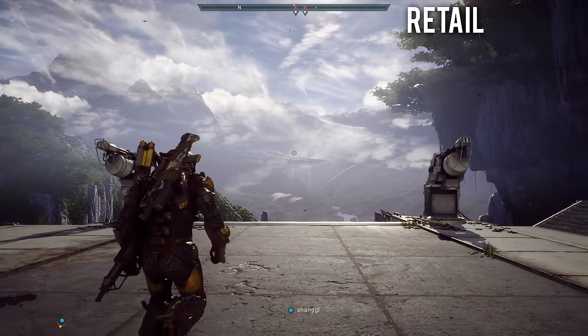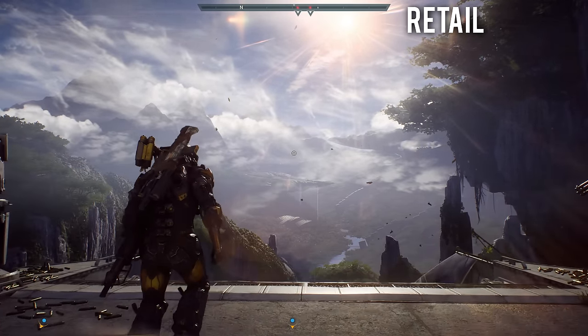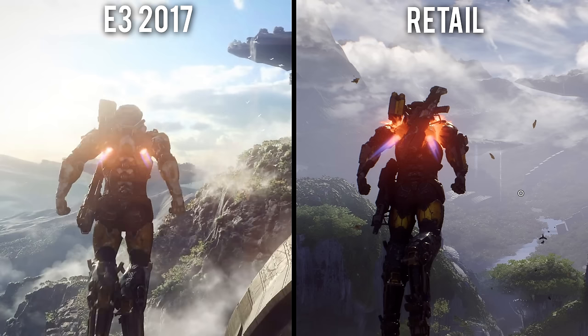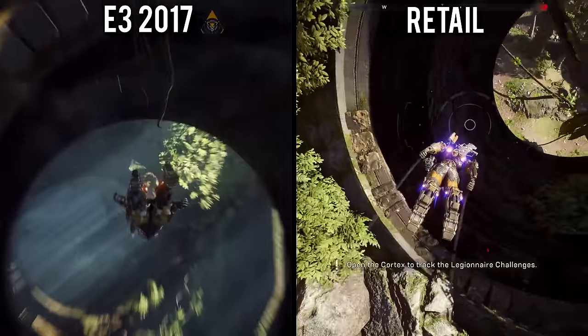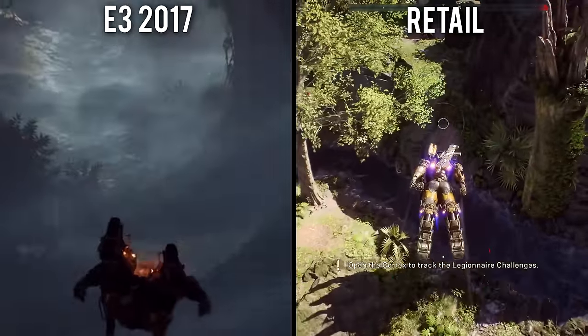For lighting, I tried my best to match up the time of day by waiting for the sun to move into approximately the same position as the demo, but they still look very different, with much less global illumination and accurate volumetric lighting in the final retail version. As the player jumps off the cliff, you can more clearly see the massive valley below. The final game, however, shows the true scope of the open world, with large cliff sides, trees, and waterfalls, with lots of vertical gameplay opportunities. The tunnel that the player flies through on the left has been reduced in size, and the herd of stampeding animals are no longer present.